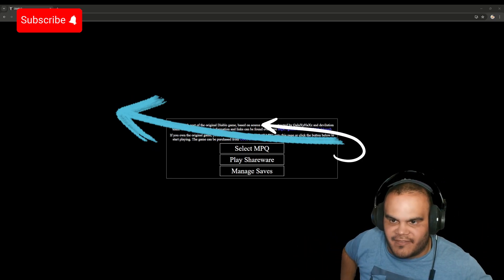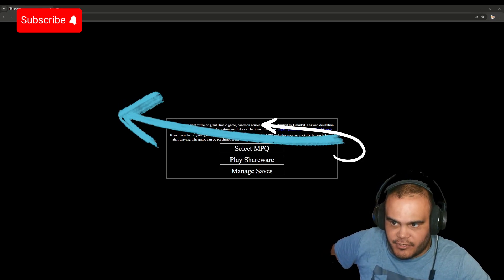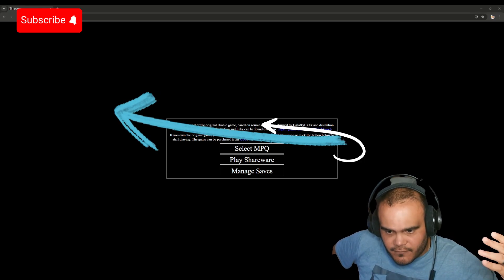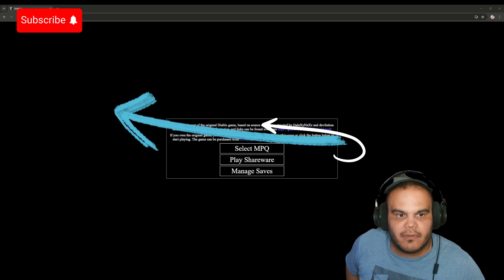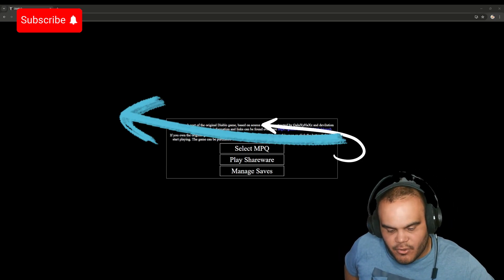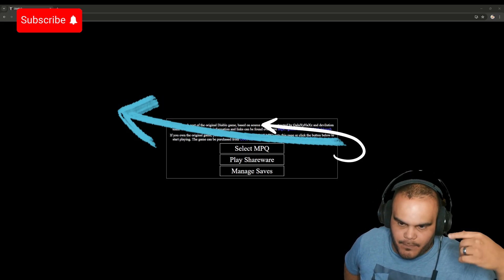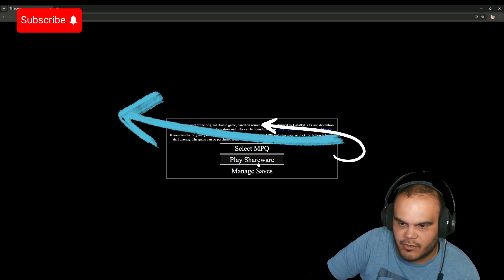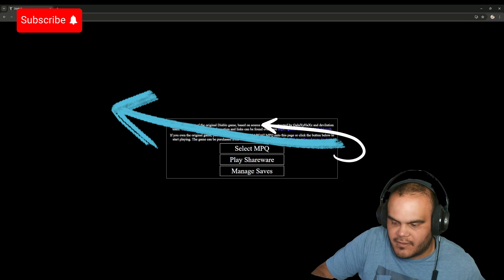We're going to try this out, but disclaimer: this is only a freeware version, as you can see on the website. To play the full version of the game you have to buy the GOG version of Diablo, grab the MPQ file from the installation folder, and play it through here for the full version. We're going to try the shareware version first, and then we're going to try the MPQ version.